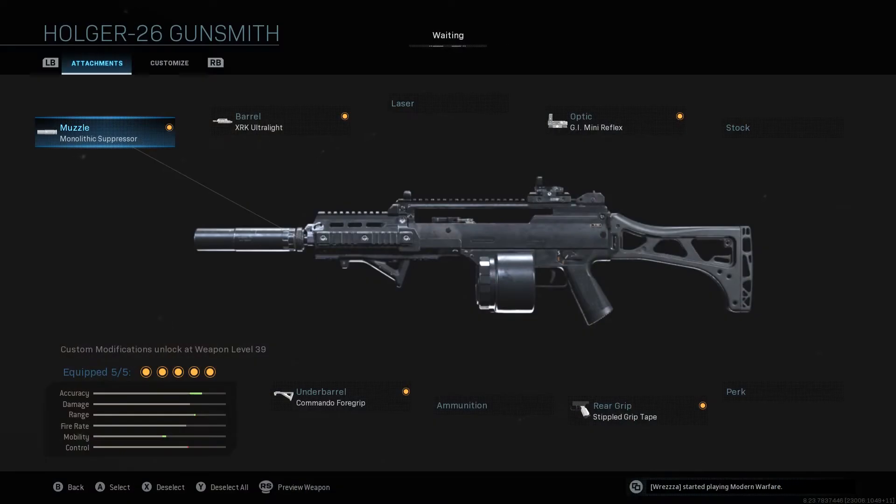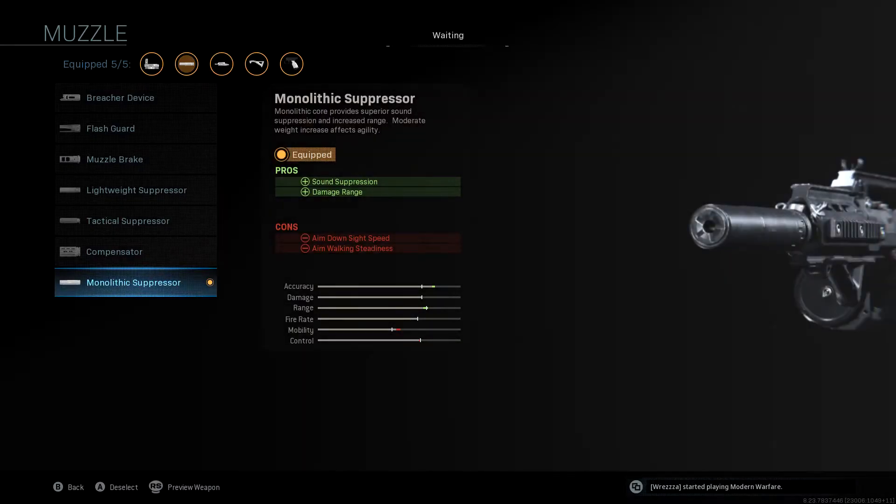So this is the first class that I recommend for the Holger 26. Off the bat you know what's coming — it's the monolithic suppressor, you don't leave home without it on Warzone. We obviously want sound suppression, and most importantly it gives us a little bit of extra damage range. As always, we take the ADS hit, but we've just gotta accept it.